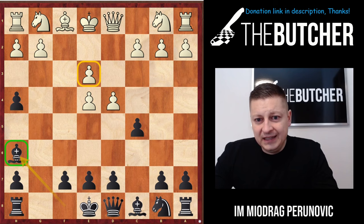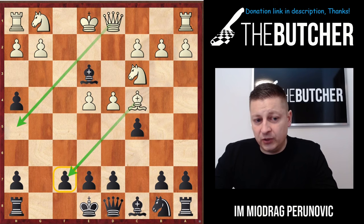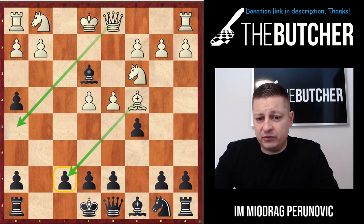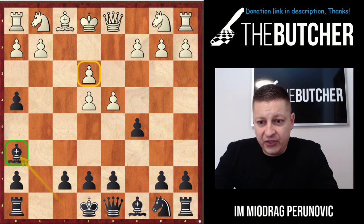Since we enjoy the bishop pair, we just want to keep the game open. Of course they all go e3 and you play Bh6. I played lots of games like this and it looks extremely difficult for White if they're unfamiliar with what to do. At the same time, this position is pretty annoying if they know what to do and you don't. So make sure to learn your lines and ideas. When you play Bh6 you want to go after the pawn on e3.